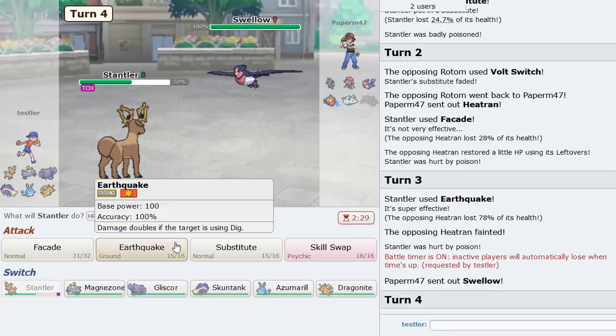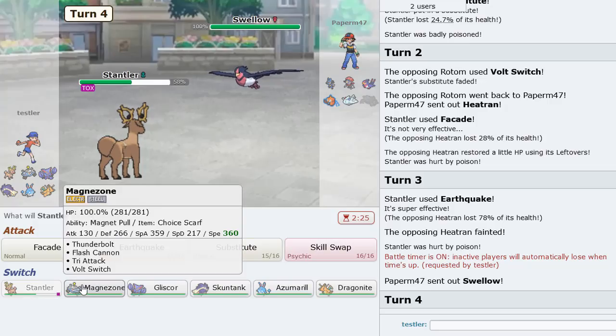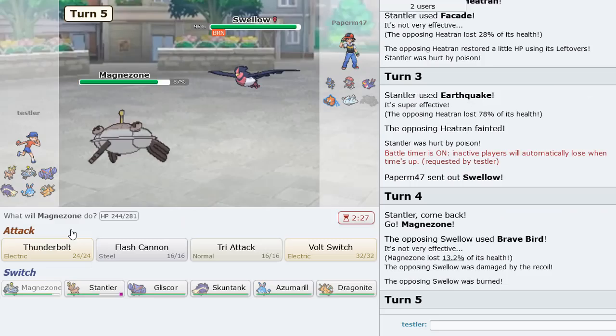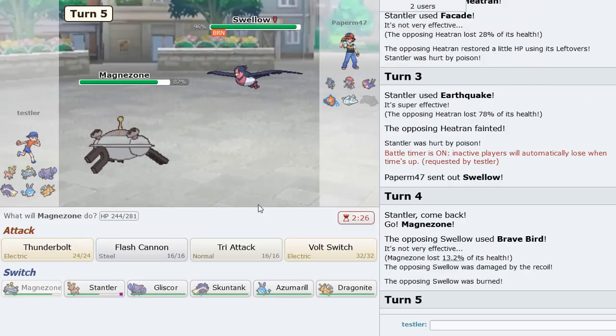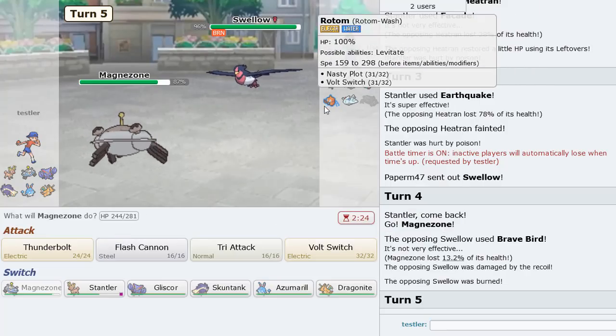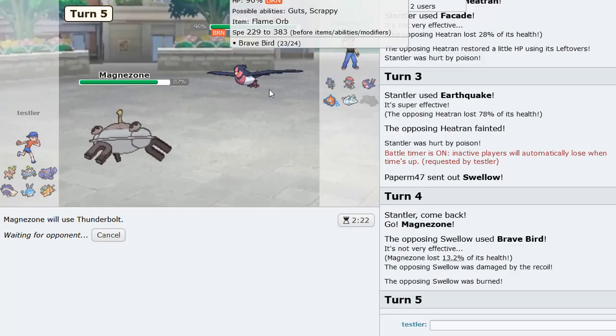Swellow is next — he's probably going to knock me out here. Magnezone walls it regardless, so I go into that. He Brave Birds — yep, nice and walled. We get to click Volt Switch. Even Thunderbolt is an option because we two-hit KO anything. Let's just Thunderbolt here — why Volt Switch when we can just attack and destroy what's in front of us?